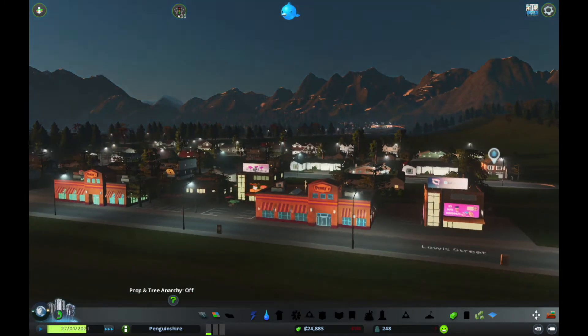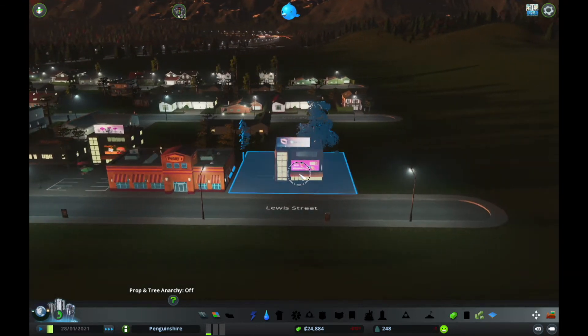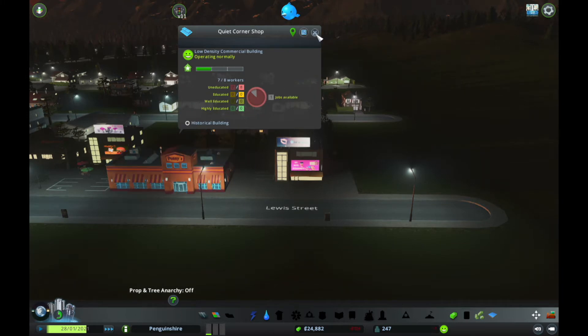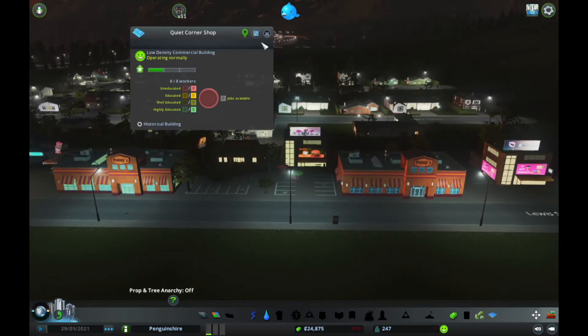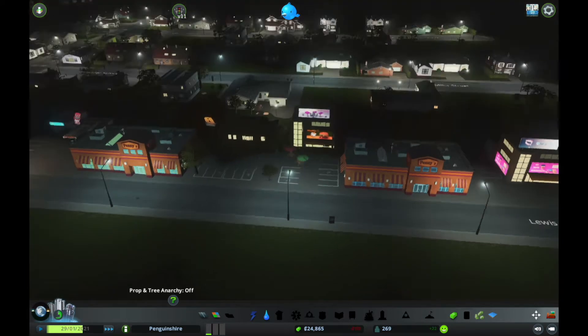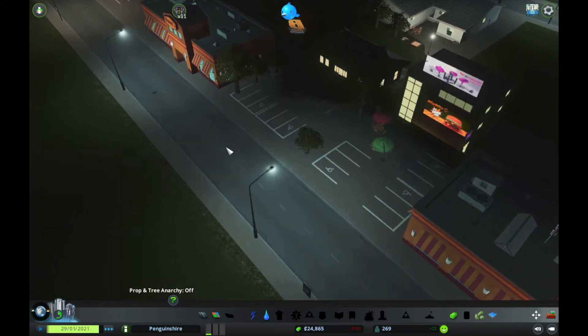We've got pennies. What's this — what do we have here? Quiet Corner Shop. Another Quiet Corner Shop. Big Bite Restaurants. I'm interested in what all of these are.